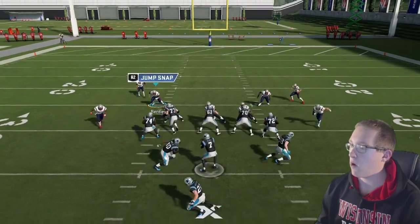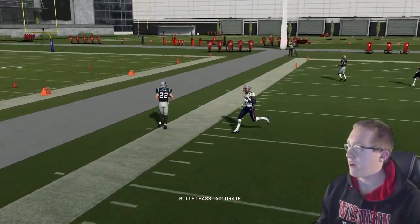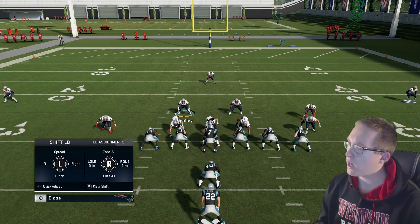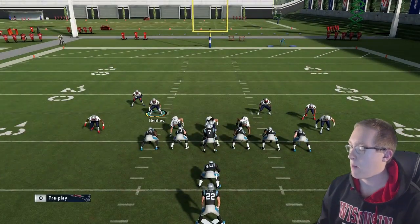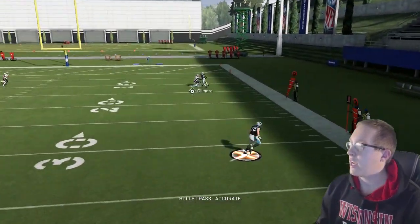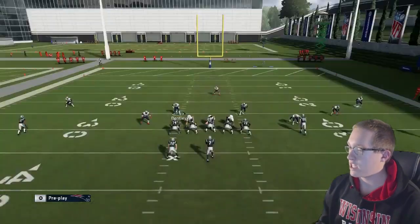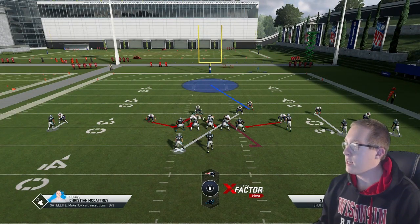They run a play-action pass and Christian McCaffrey only gets a few yards. An extra adjustment you can make: man up a linebacker on the running back — the one you're not usering. That takes away the easy outlet. They go play-action again and he goes to Christian McCaffrey for a lot of yards, so it might actually be the best idea to man up on the running back. We're going to man up X on Y.